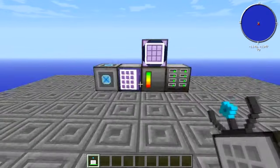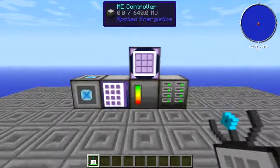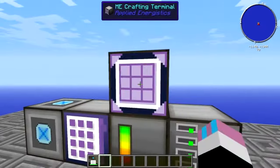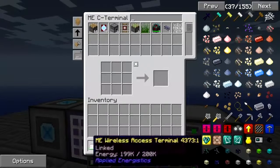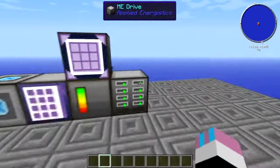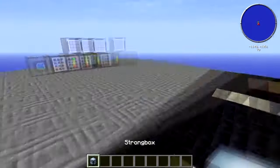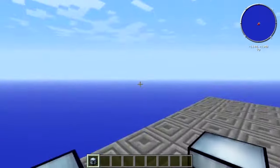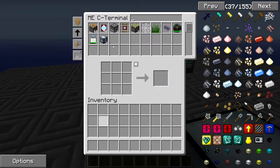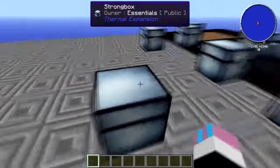This is a really basic, easy-to-understand ME system to get you started. Some of the stuff is quite expensive to make, so beware. But it is so useful — instead of having all these chests dotted around everywhere, you can just dump them all in there. It makes things so much easier.